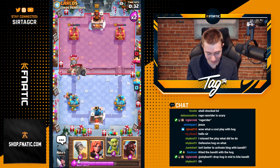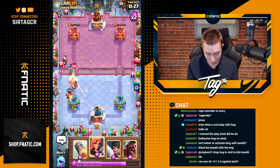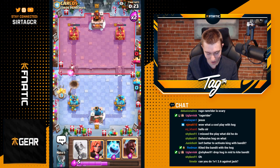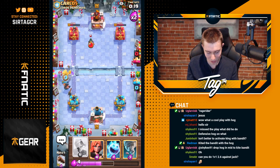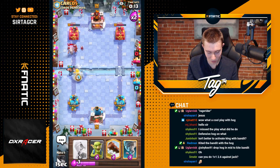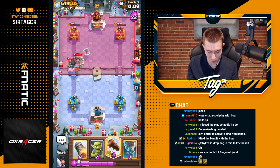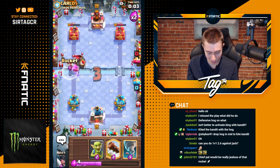We have to log this so then we hopefully can kill all this. There are a lot of very annoying components to this deck. The Infernal Dragon and the double splash of the Bomber and the Magic Archer just do so much damage. I think that this deck is not easy to play against in the slightest. If I had played this slightly worse, I think I would have just straight up lost my tower in so many situations. I was playing with fire. That's what you're doing when you play Control — you're playing against decks where you have to defend all the time.